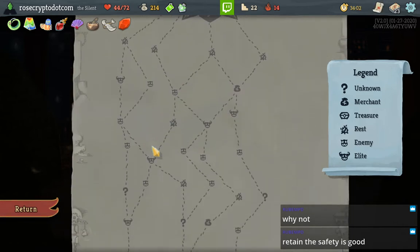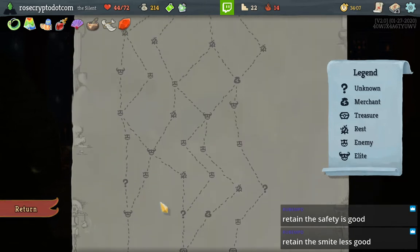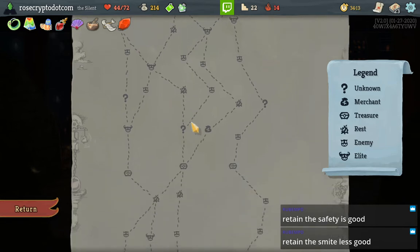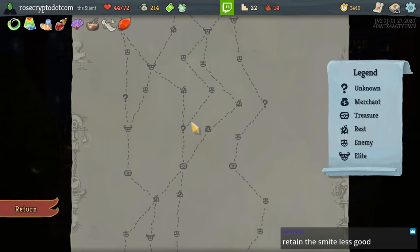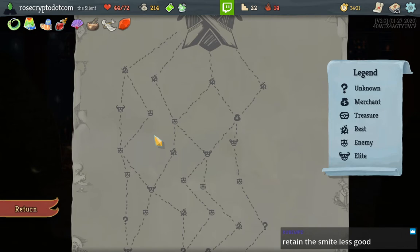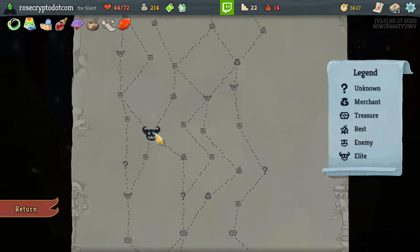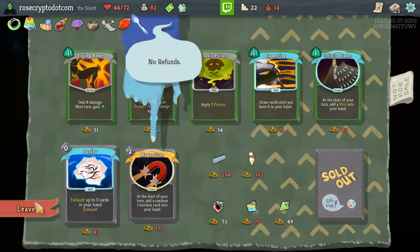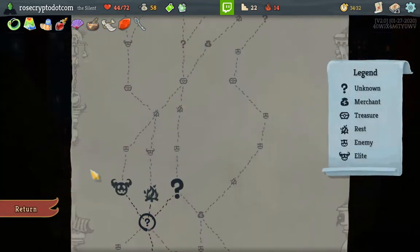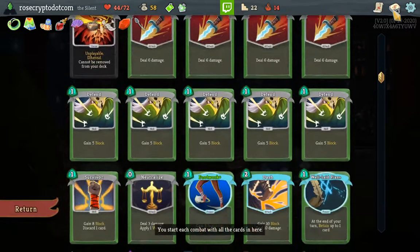Let's see — one, two, three, four. Whatever, I don't get another shop. Retain the Safety — good. Retain the Smite — less good. I think I'm gonna take the path with the monster because we really don't need upgrades because of the Apotheosis. That would let us have a huge Body Slam.